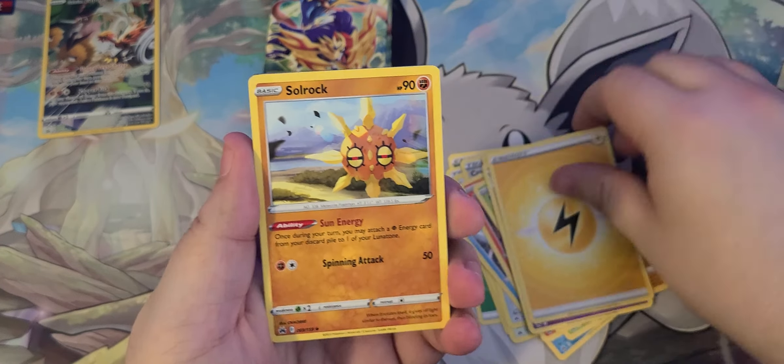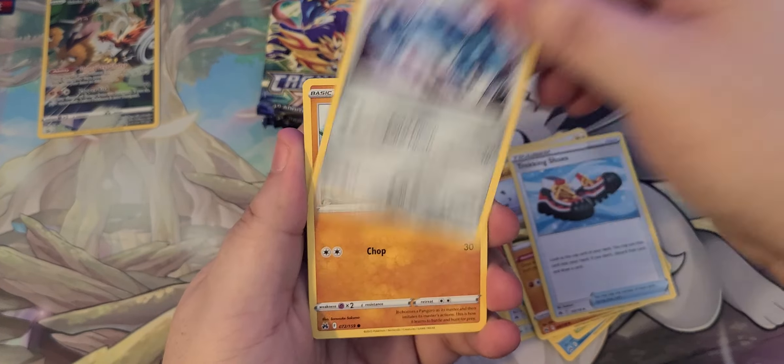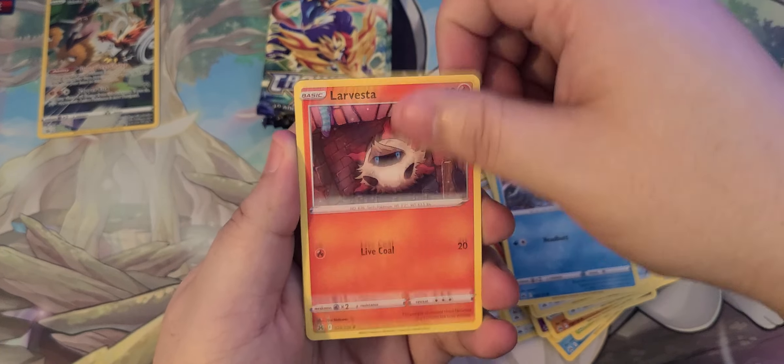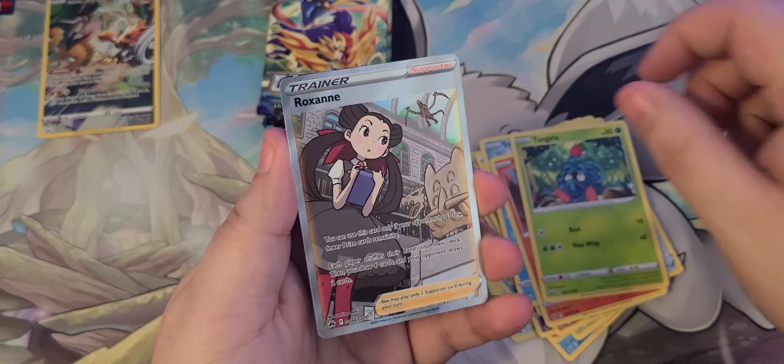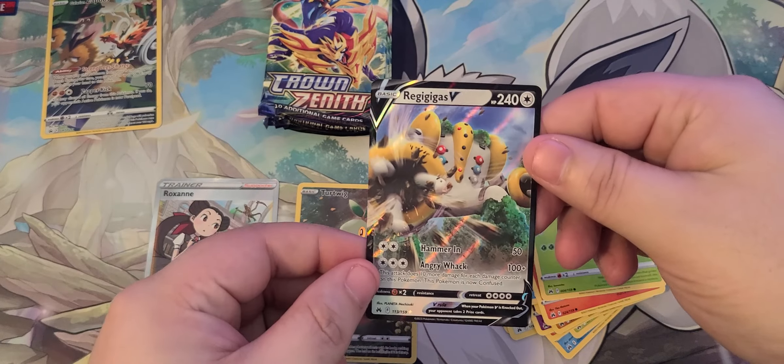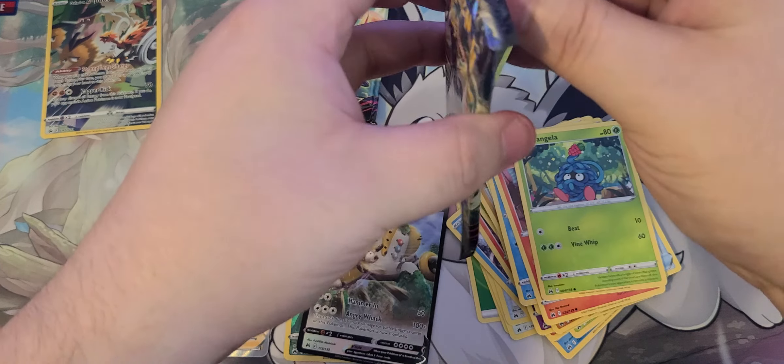I guess the hits are like the gold cards, the trio ARCs — Giratina, Dialga, and Palkia — pretty sure that's pretty cool. Roxanne and Regigigas V, I'll take it.